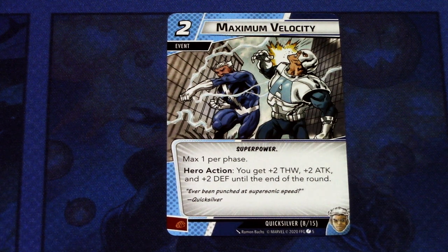Next we have Maximum Velocity. It's a two-cost event, max one per phase, a super power. Hero action: you get plus two thwart, plus two attack, and plus two defense until the end of the round. This combos with Quicksilver's own ability and Always Be Running — you can do quite a lot in a turn. I'm really liking this card and there are two copies of it in the deck.